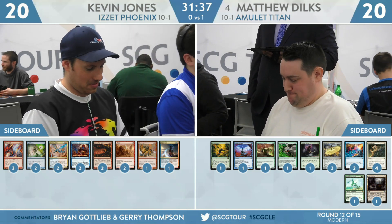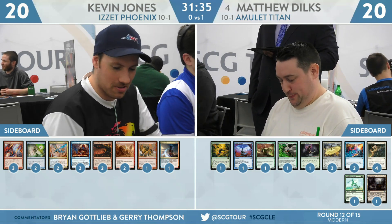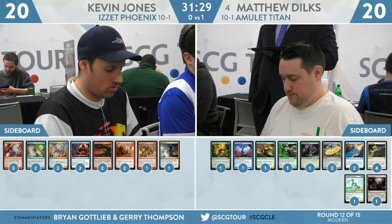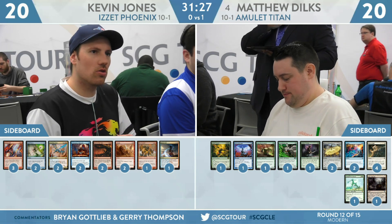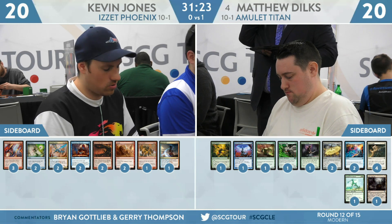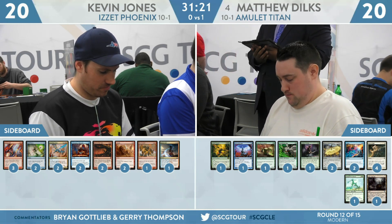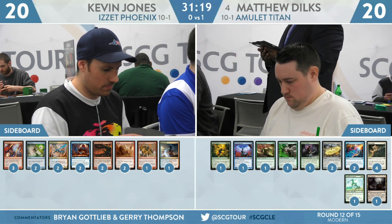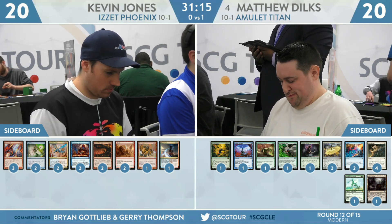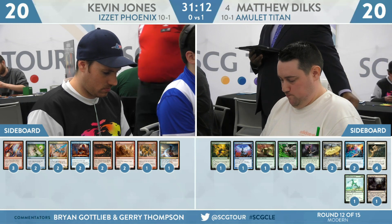Let's go ahead and take a look at the sideboards. This is Jerry's chance to give Kevin Jones the sideboard guide he's so desperately looking for. This week Jerry Thompson has recommended three Molten Rain, two Spell Pierce, two Crackling Drake, two Ceremonious Rejection, two Anger of the Gods, two Abraid, one Shatterstorm, and one Beacon Bolt. What is Kevin bringing in? Molten Rain, Spell Pierce, Abraid — you could mess with Crackling Drake, but I'm not about it.